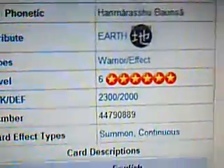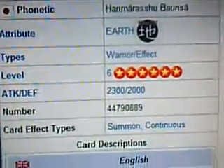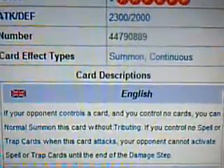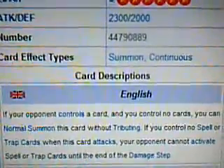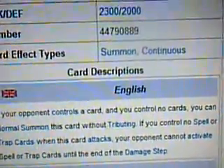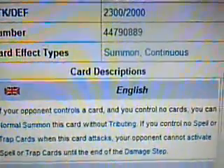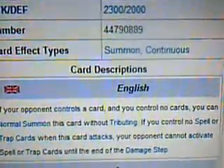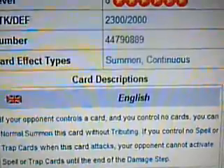It is an Earth Warrior Effect Monster, level 6, attack 2300, defense 2000. The description: if your opponent controls a card and you control no cards, you can normal summon this card without tributing. If you control no spell or trap cards when this card attacks, your opponent cannot activate spell or trap cards until the end of the damage step.